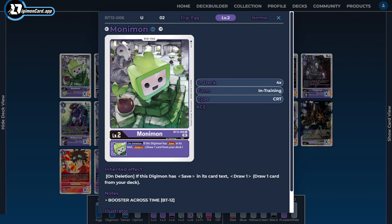Starting off with the Digitama, I'm going to be running four copies of Manimon. If you want to run a fifth DigiEgg, I would recommend BT3 Demi-Maramon for the cycling it provides. We were using it before and it's still good now, but with Manimon we're doing basically the same thing, just better, because we're not discarding any cards. This is one of the few purple decks that doesn't want a lot of cards in its trash, so we're just raw plussing off of Manimon when our save-based Digimon are getting deleted.